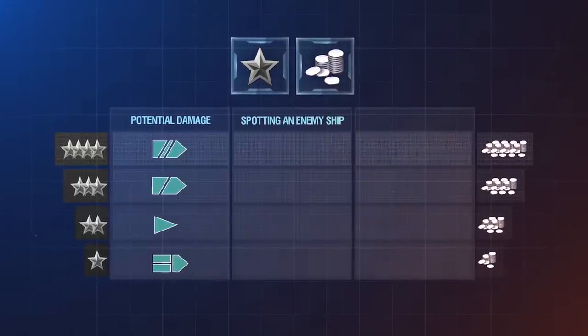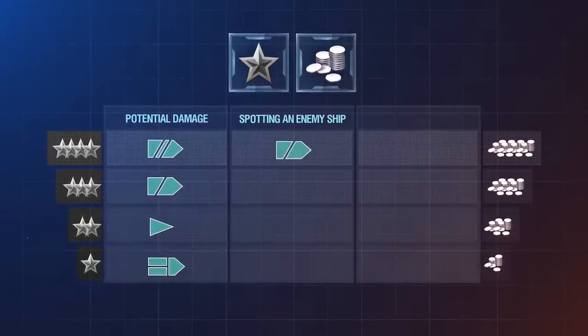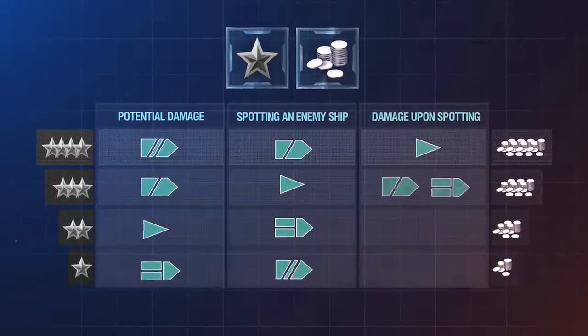Cruisers receive the most for spotting an enemy ship, then by order: destroyers, aircraft carriers, and battleships. For damage upon spotting: destroyers, cruisers, aircraft carriers, and battleships.